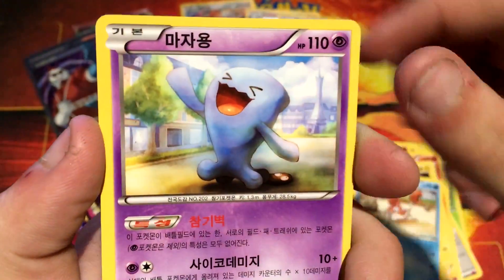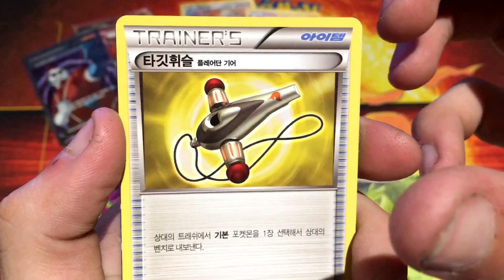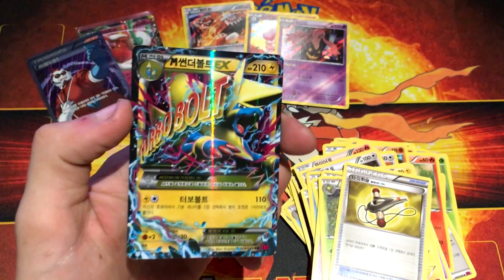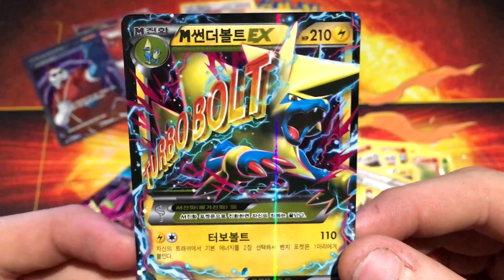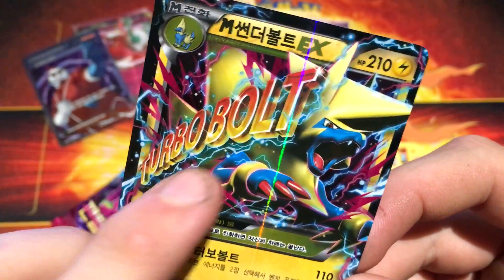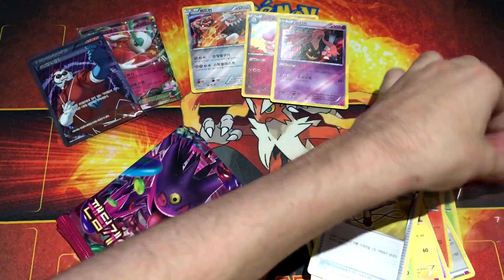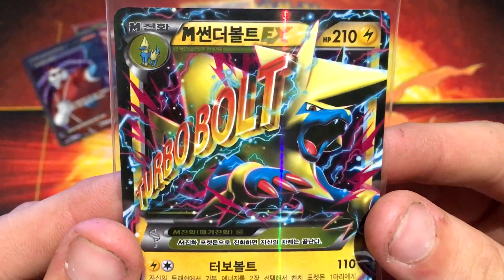So we have a Krabby, Wobbuffet, Swadloon, and a Summing Whistle. Whoa, no way! Yes! So we got another EX — that's the first Mega, so we got a Mega Manetric EX with Turbo Bolt. So that's cool, we got the English. So that's cool, we got three EX cards so far.